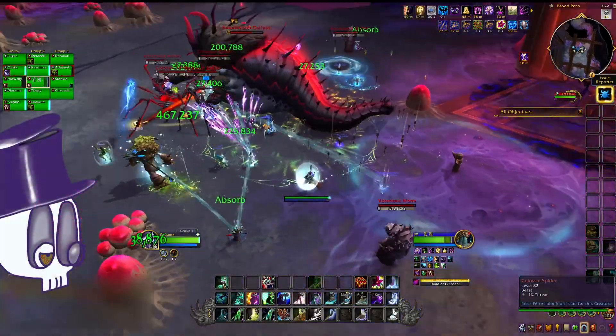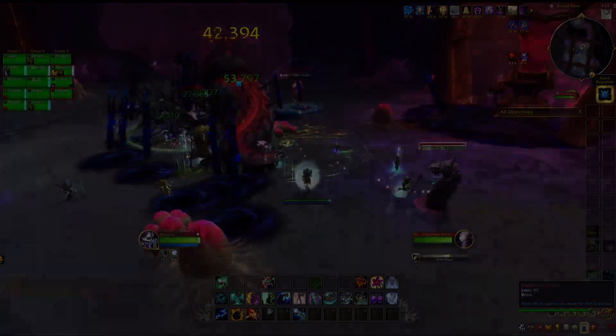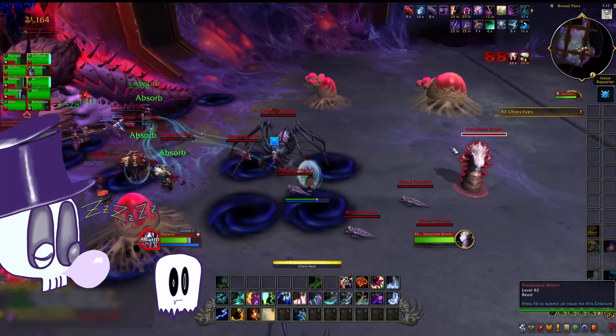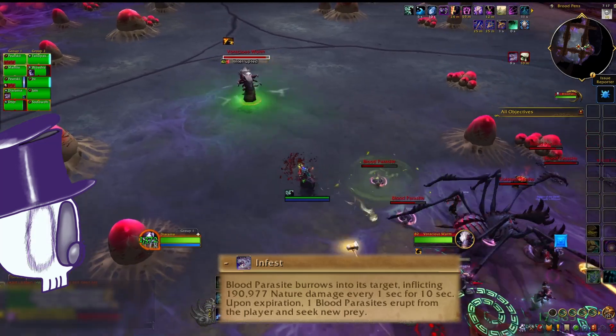Eggs will continue to hatch until the boss dies — you only get to decide when it happens. Start by breaking eggs nearest to the vat and work your way back. There are three different types of eggs. Small egg is a clutch of parasites. They fixate on different targets, and if one reaches them, it will infest them. This will apply a dot and spawn a new parasite, who will fixate and infest — and oh no.